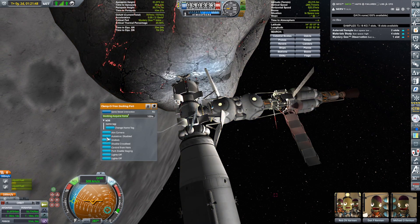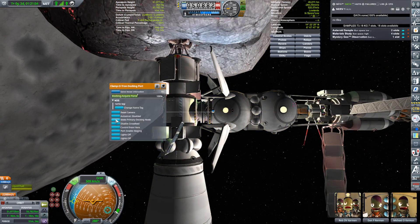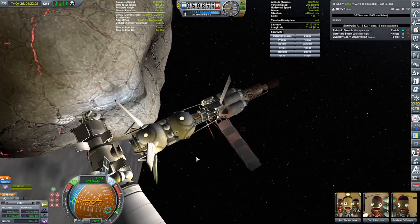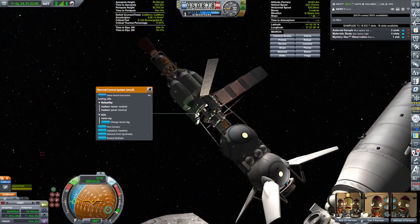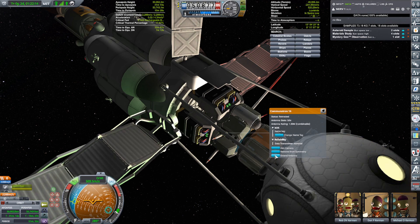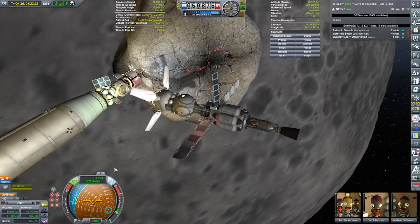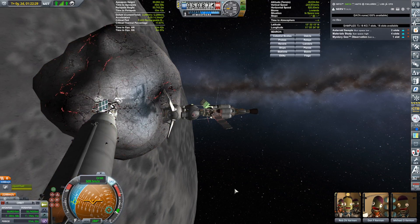All right, reset the camera because I don't know which one I'm on here. Back away. I am a happy guy. We can even extend that radiator again, extend these antennas — they're not necessary, but I'm a fan of symmetry. We're done with you, asteroid — we will be back. I'm eventually going to want to build some sort of a station around this thing, but we've gotten the science we're going to get out of it.